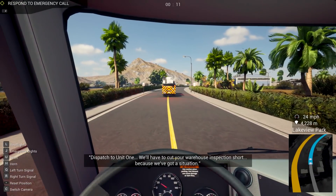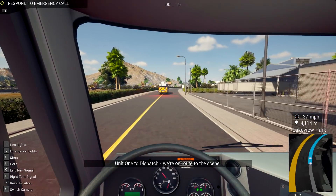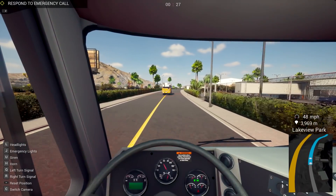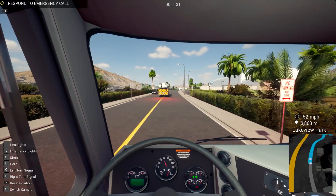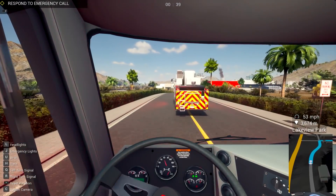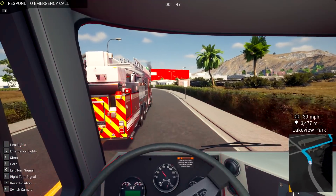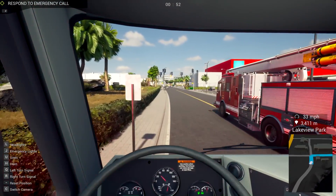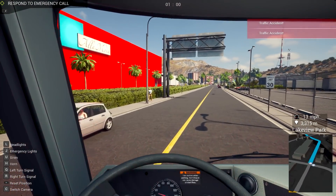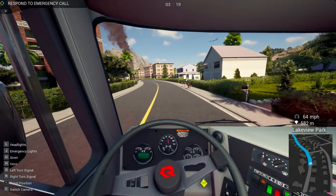This one's pretty far away. We've got a situation - you'll have to cut your warehouse inspection short. So we're doing our warehouse inspection - that's pretty cool. Dispatch to unit one, copy that. Acknowledged, unit one on route. Let's see if we can pass this guy. About 3,000 meters away - not so bad. I can see a fire from here actually. This guy doesn't drive as fast as I do - it's like a bad F1 race here. I'm trying to pass him. He hit me! He tried to pit me. We should be approaching the main area. There it is - the fire is right there.